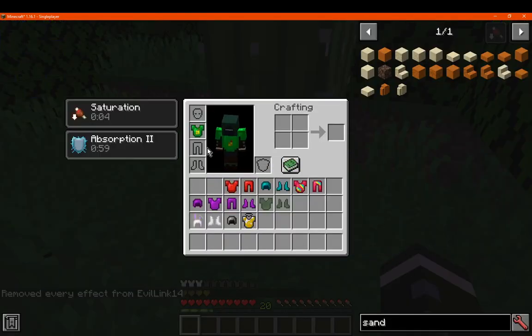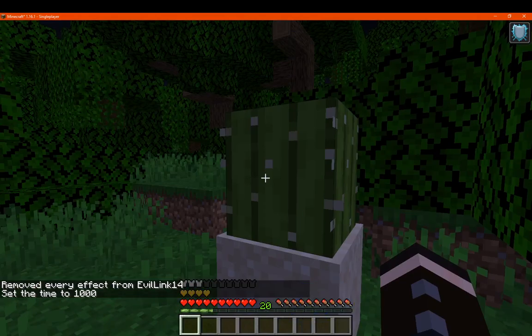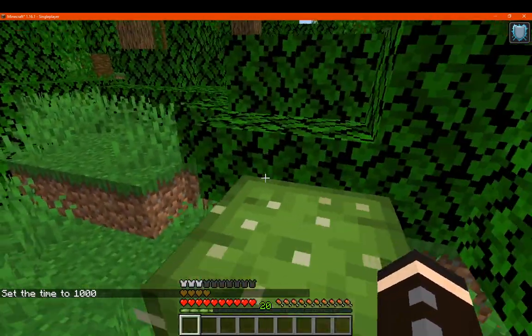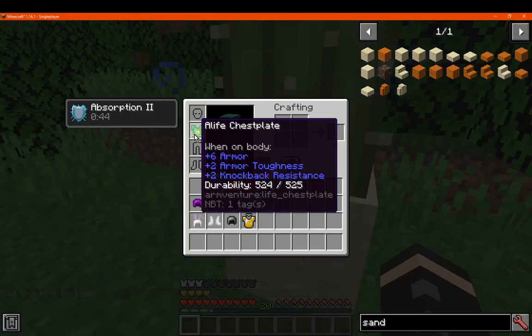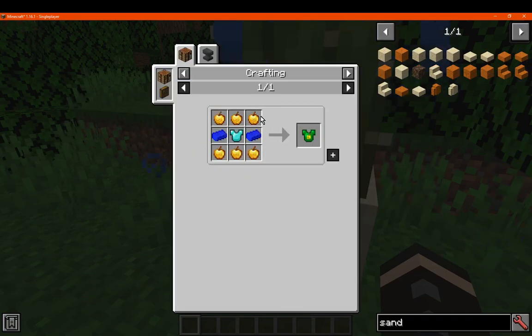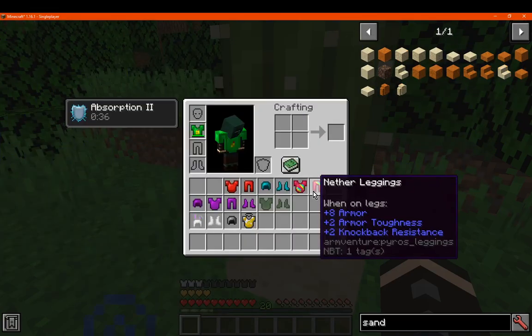We've got Alfie, which gives saturation and Absorption 2. It has 525 durability, 6 armor, 2 armor toughness, and 2 knockback resistance. It's made with golden apples, 2 of the ingots, and diamond chest plates.